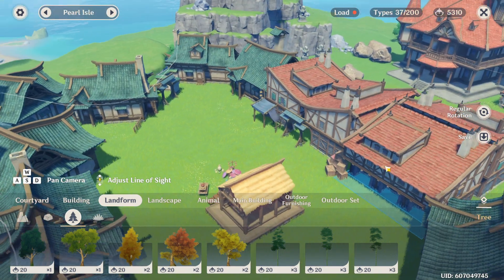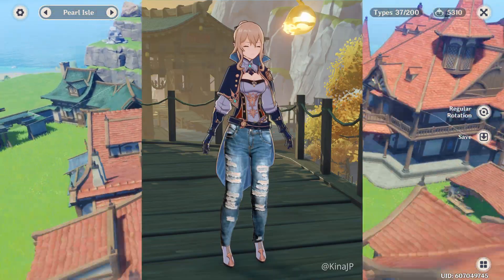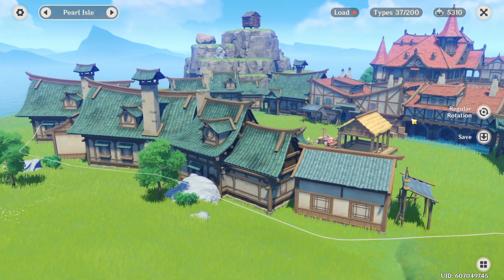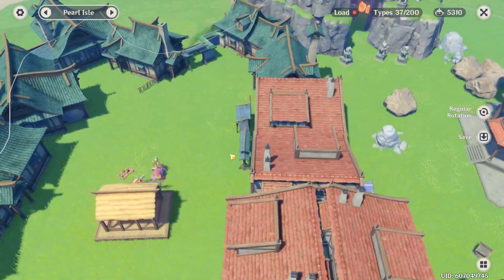All I have right over here is a bleak little gated separated community of Mondstatians — a.k.a. Jean — and the Liyue group. It looks kind of sad and drab. We've also got a log cabin for Zhongli when he wants to read and have tea in the evenings. But yeah, this is where I'm at right now.